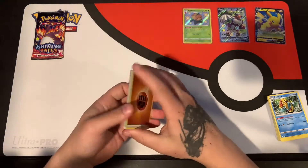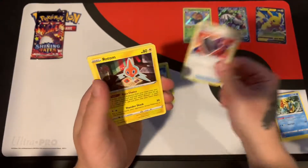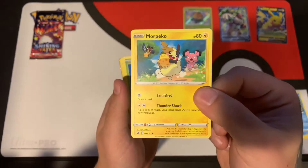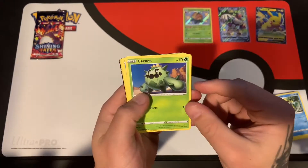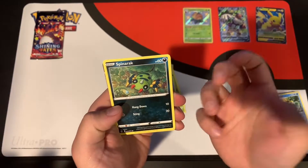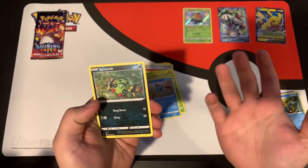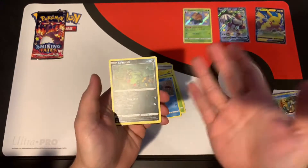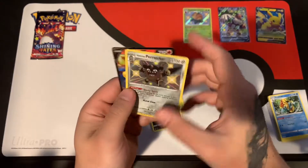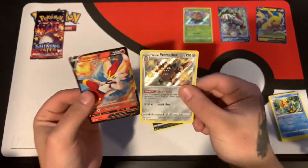Pack three — fighting energy, Tropius, Rusted Shield bottom, Snom, Morpeko with that awesome artwork again, Cacnea, Scizor. Spinarak — I love Spinarak so much, like my favorite spider-looking Pokémon. Ariados is also badass looking too, not the best competitively but cool art. Oh, look at that shiny Galarian Perserker! And behind it, Cinderace V — another double, let's go, that's awesome!